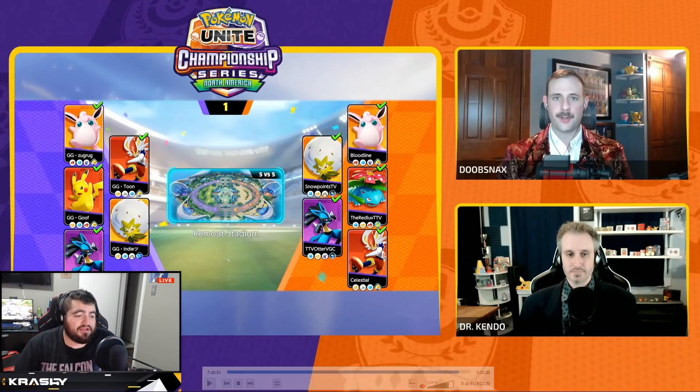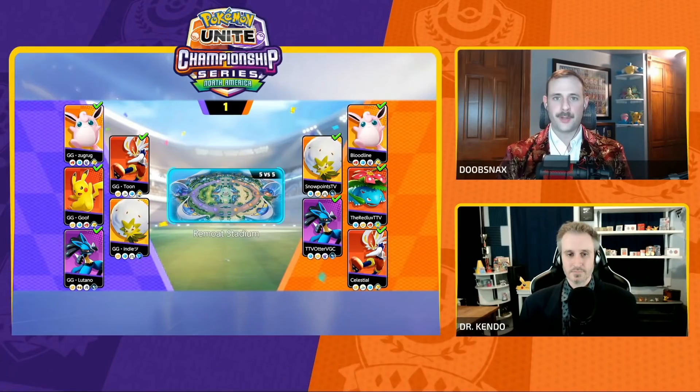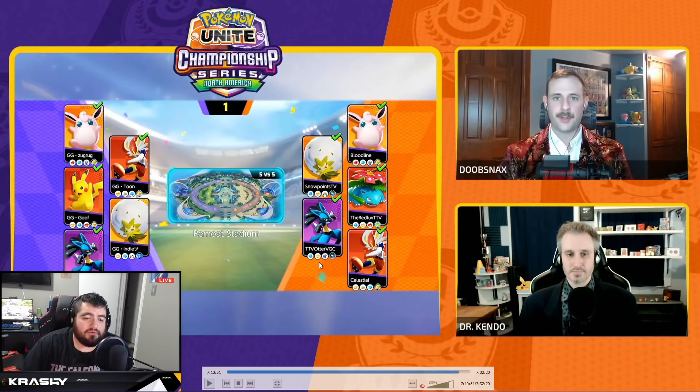Lutana is running a triple damage item build on Lucario with muscle, attack weight, and razor claw with a slow smoke — relying on that handshake to get his scores in for his stacks and then being as strong as possible. Otter is actually going for a more tanky, score-heavy kind of build, which is interesting.